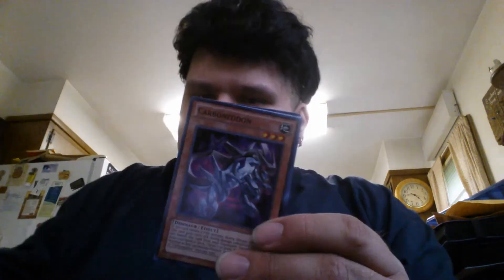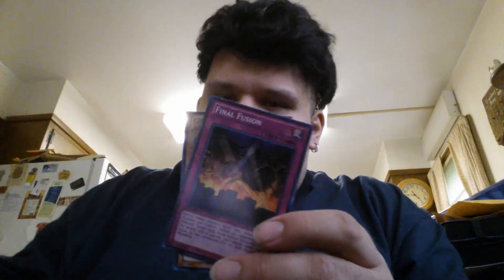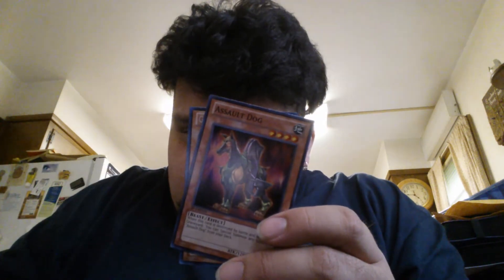All right guys, so we start out with another Blackwing Revenge. This is that Carbon Daneon. We got Final Fusion. Assault Dog. And Guardian Death Scythe — or Dread Scythe. It's pretty legit.